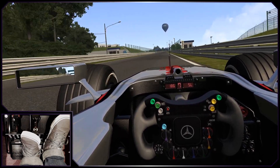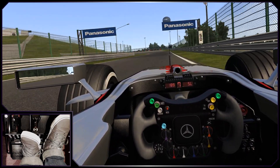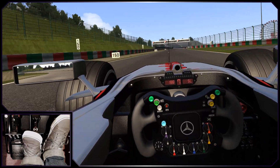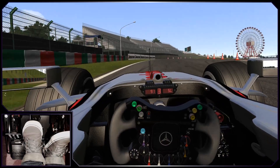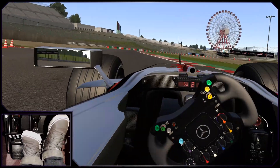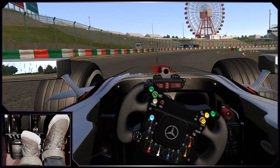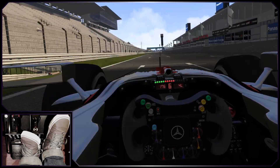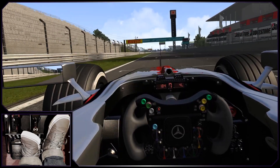130R itself isn't the terrifying white-knuckle ride it used to be. As you can see, even flat out, I've got plenty of grip left over here in this McLaren. Get the car stopped for the deceptively tricky Casio triangle. The first apex is over a crest and it's very easy to carry a little too much speed and miss the second apex, just like I did here. Luckily, it doesn't cost you much time. The run down to the start-finish line is short and sweet, or at least it is in this sublime McLaren MP4-22.